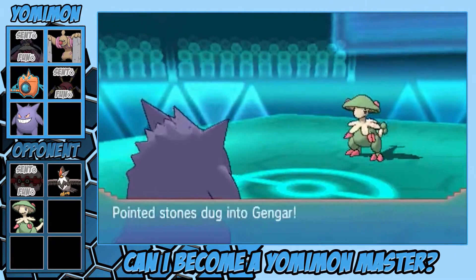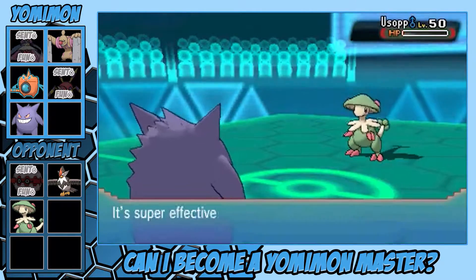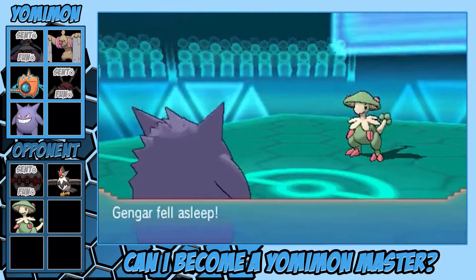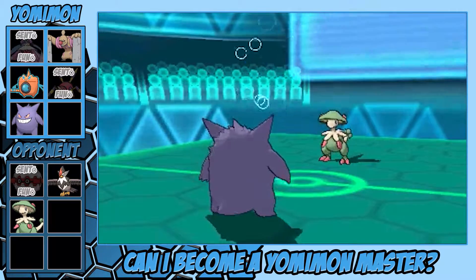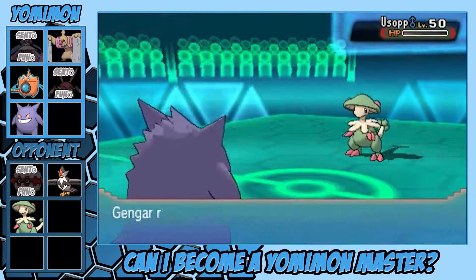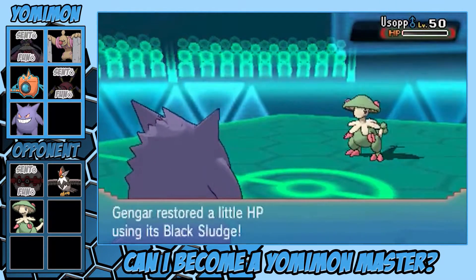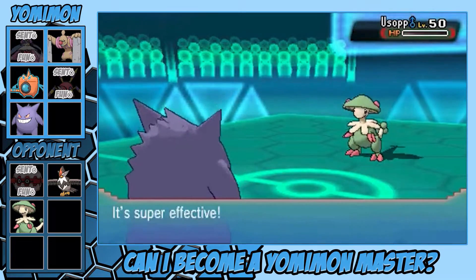Sure enough, here comes the Spore and I fall asleep, and I'm thinking this might just be GG for me unless I get incredibly lucky. There was a little luck though — he uses Stone Edge again but it misses, and I'm like, Stone Miss working for me! I was asleep for three turns so I had about a 75% chance of waking up. I wake up, use Sludge Wave, take Breloom out. I was happy — that Miss really worked out.